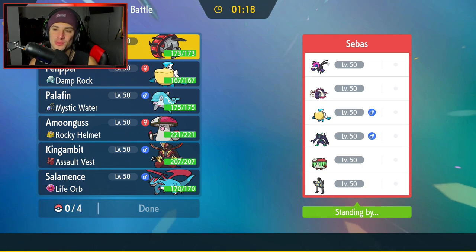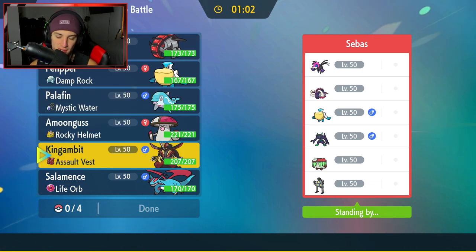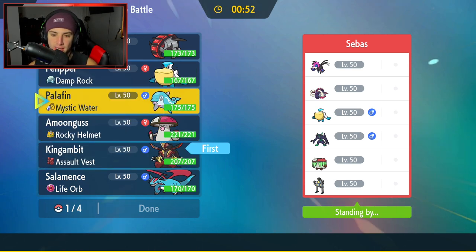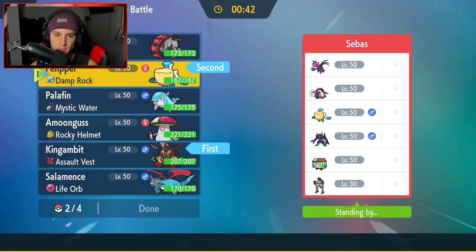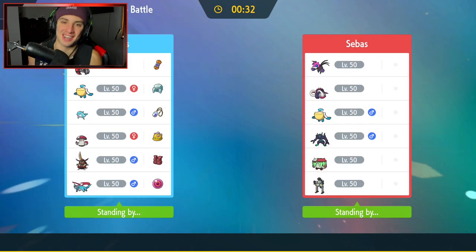Second match coming at you guys — let's grab ourselves a win with Iron Treads. We're going up against a team with Great Tusk, Iron Jugulus, Sandy Shocks, Brute Bonnet, Pelipper, and Grimmsnarl for support. I kind of like having a Steel type Pokemon because Grimmsnarl is likely the lead. I'll end up leading Kingambit. I could also go Pelipper, set the rain — that's not bad. I'm going to go Pelipper, bring Iron Treads in the back, and then Salamence. Let's lock it in!